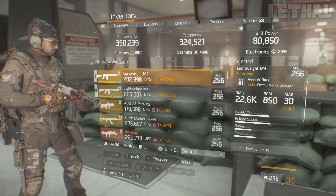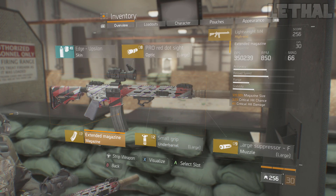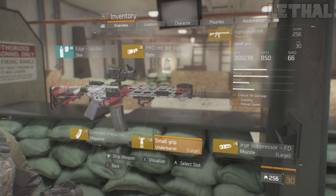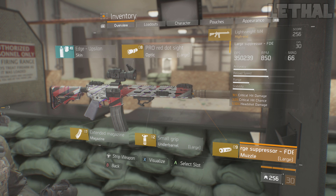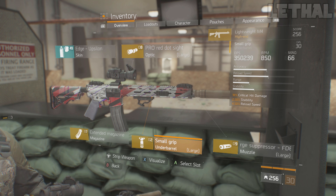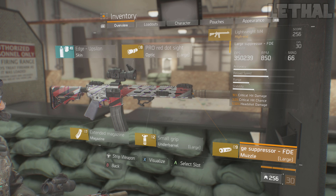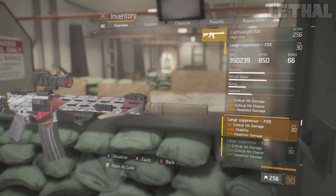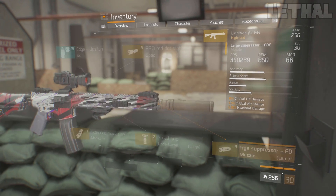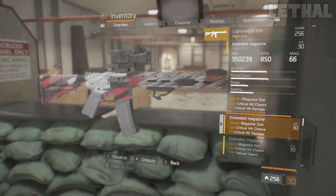For the weapon mods, I'm using all critical hit damage. I pretty much have critical hit damage, critical hit chance, and headshot damage on everything I possibly can. I don't really want to stack into headshot damage because on console it's a bit more difficult to get headshots. If you're on PC you can probably stack into headshot damage and make this build even more effective, but if you're on console, critical hit damage is your best friend.